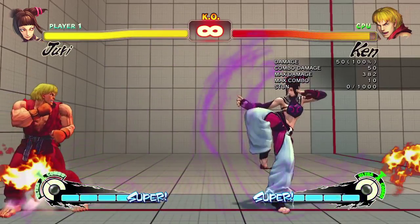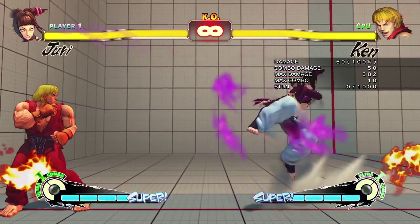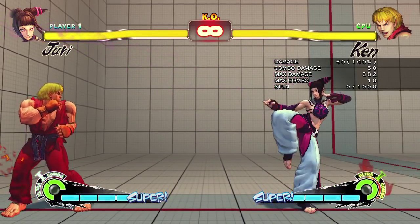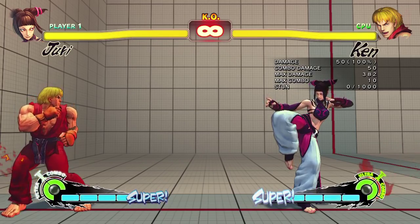The only other time you want to throw the high fireball is if you think they're going to be jumping, or against Zangief and some of the taller characters — it actually still hits them in the head if they're not even jumping. So that can be a good keep-out tool as well.